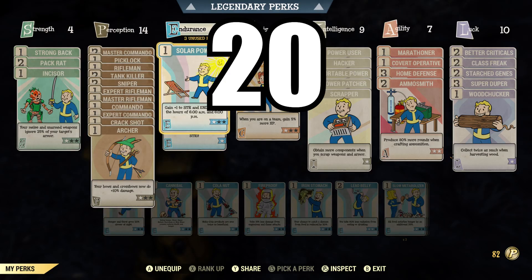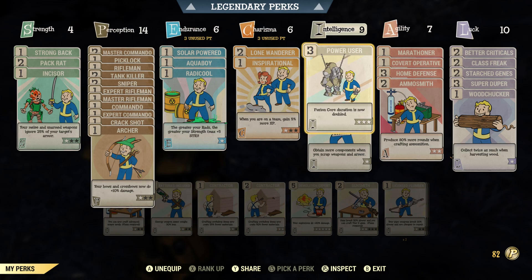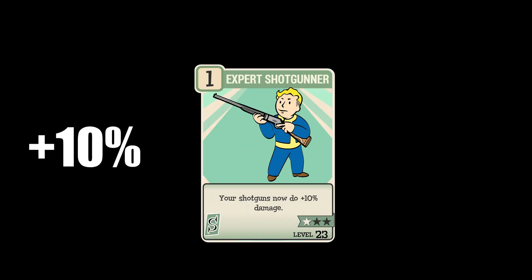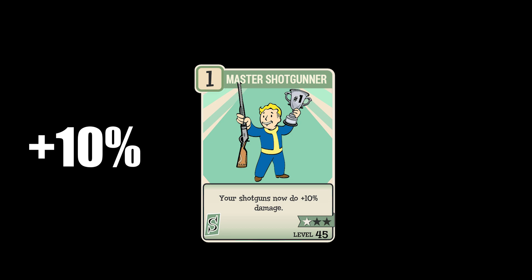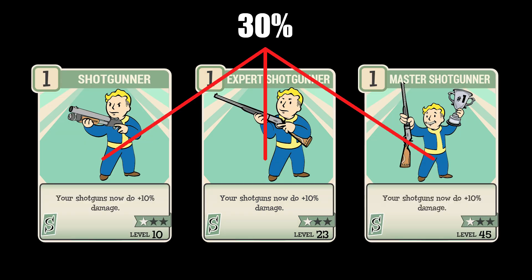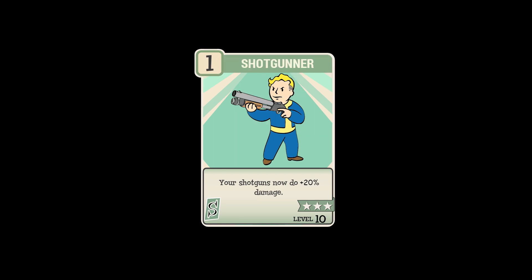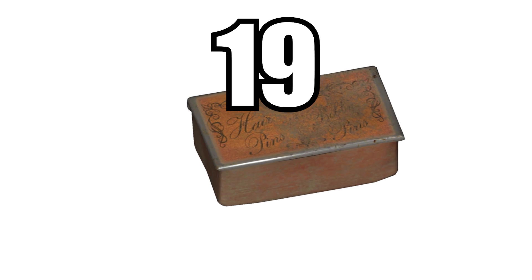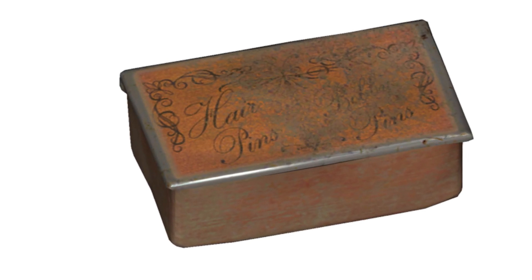If you have three perk points to spend on your weapon's damage, choose all three cards instead of putting three points into one. For instance, putting one point into Shotgunner, Expert Shotgunner, and Master Shotgunner will give you a 30% damage bonus. However, if you only put three points into Shotgunner, you'll only get 20%.